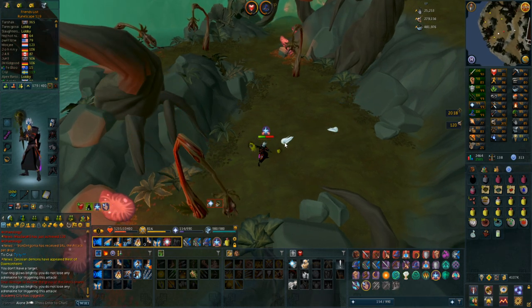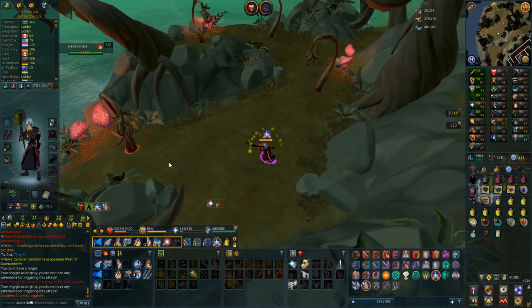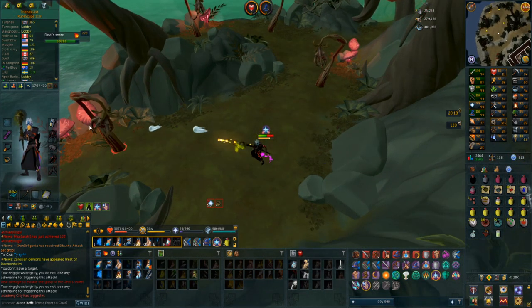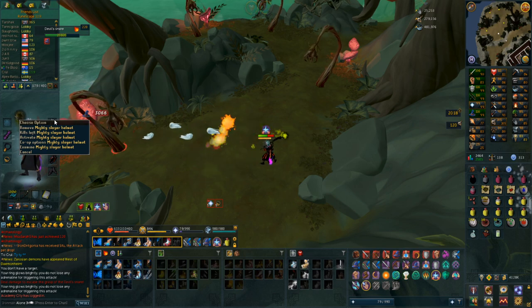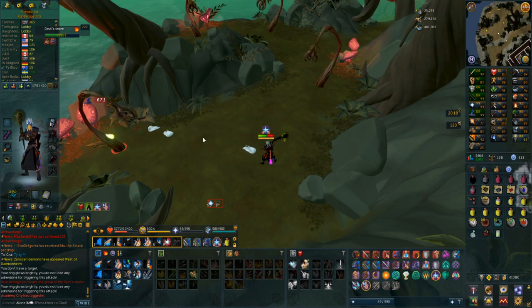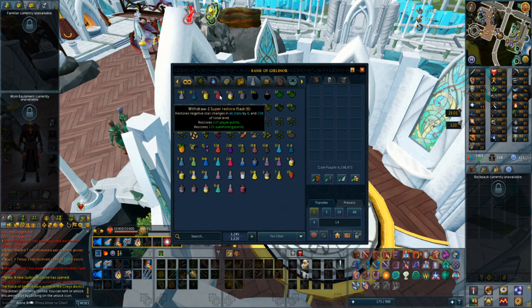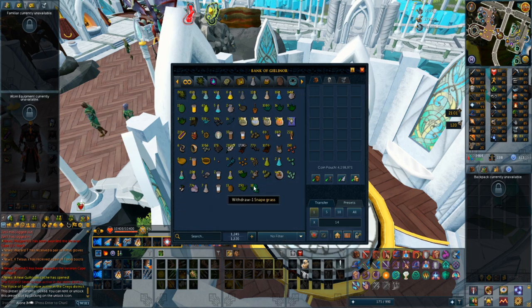7 snapdragons in one drop is so good - you can just kill these and get pretty much infinite prayer restores. That's actually insane. Also I forgot to remove my slayer helmet from my last slayer task to kill these off-task - don't say anything. I got a pretty mediocre slayer task, but I now have 33 restores and still have some snape grass left.